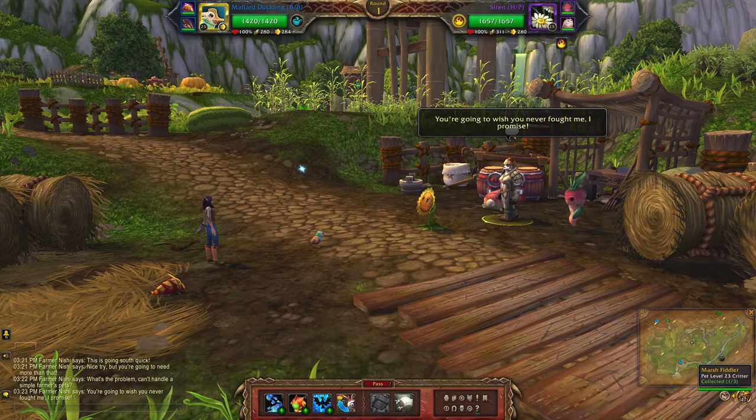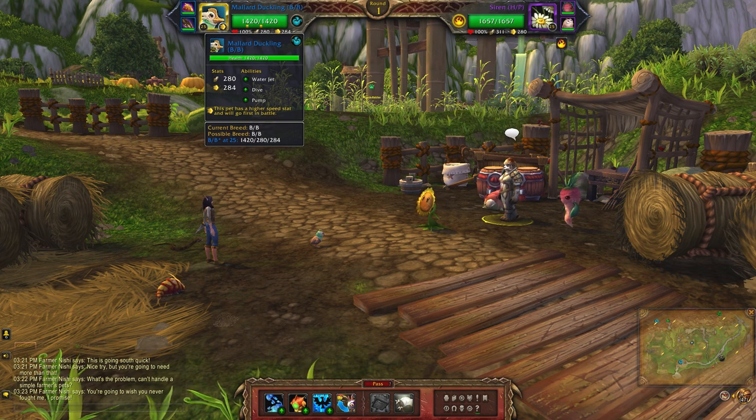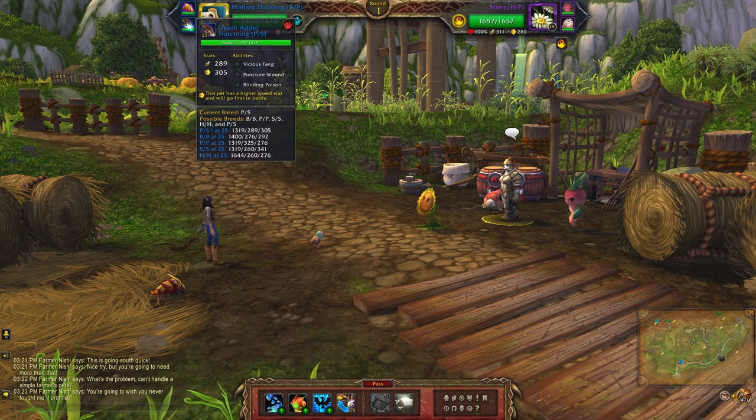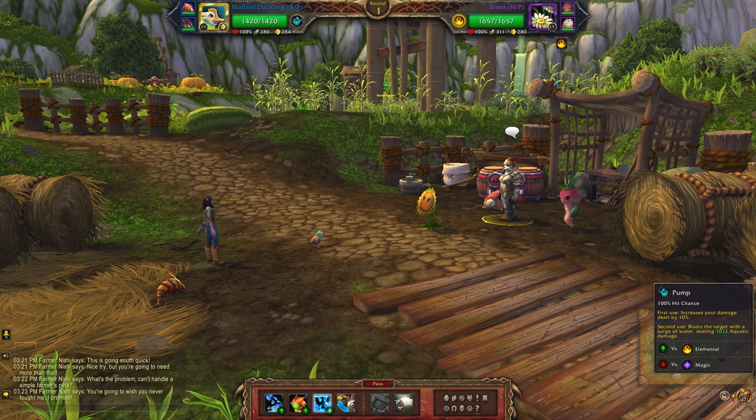In my first slot I have the Mallard Duckling with Water Jet, Dive, and Pump. Next up is the Hungry Burrower with Deep Bite, Swarm, and Gnash. Finally, the Death Adder Hatchling, which is a power-speed breed — the abilities are Vicious Fang, Puncture Wound, and Blinding Poison.